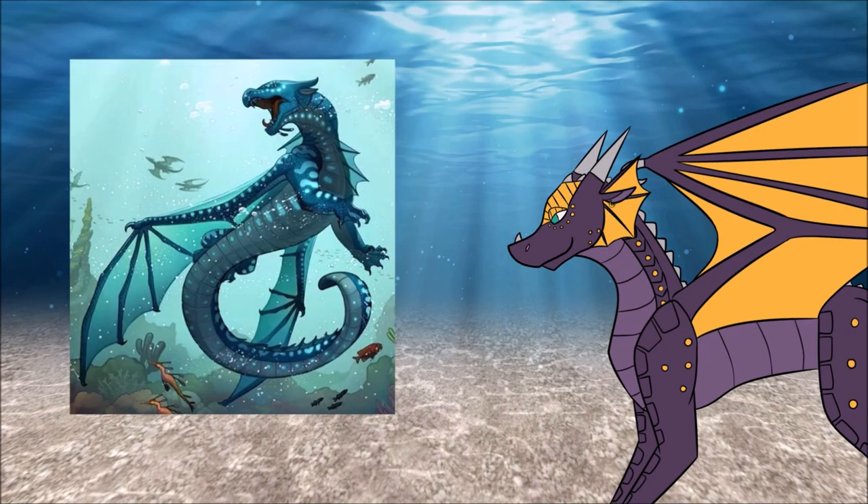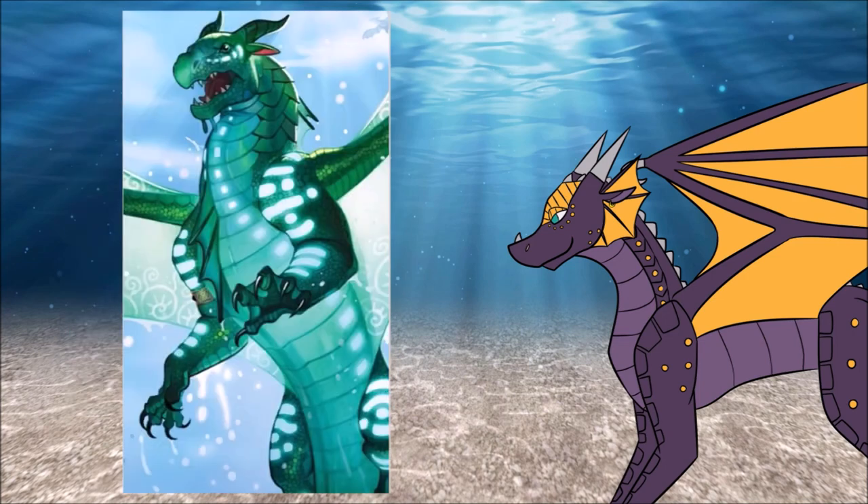Sea Wings are generally short, with long, compact bodies and curved horns. They also have small tendrils that come off the bottom of their chins, and webbed spines down their back and chest. One of the most notable features of the Sea Wings, however, is that they have bioluminescent stripes they can light up at will. They use these stripes to attract mates and communicate underwater in their second language, called Aquatic.